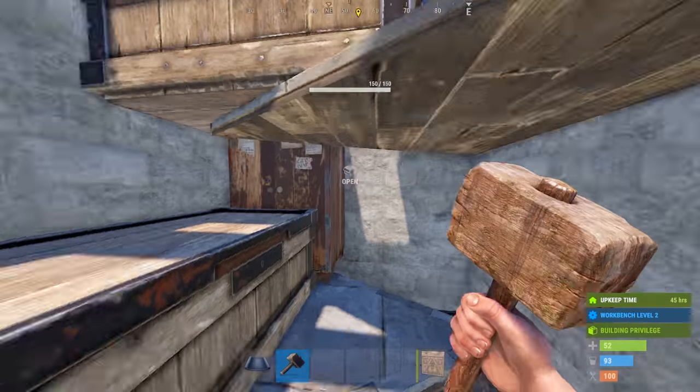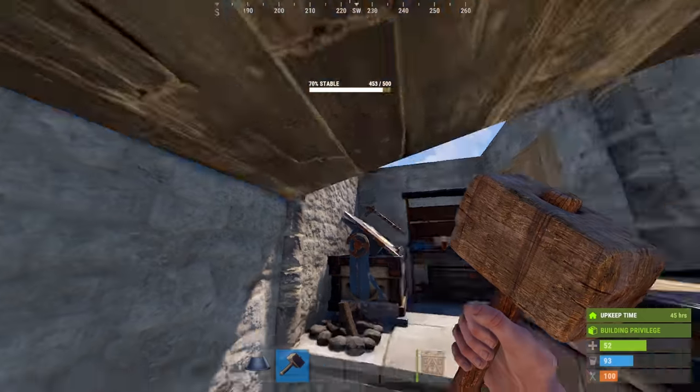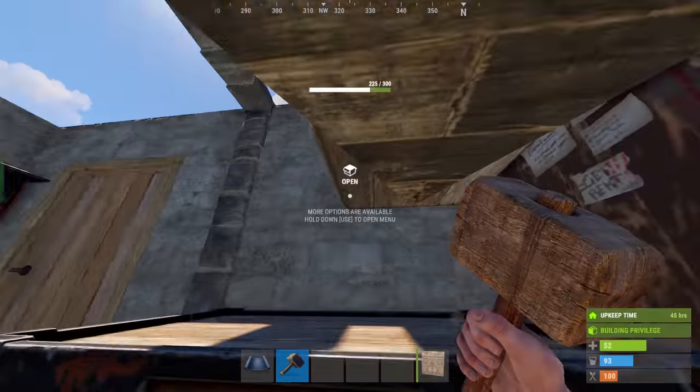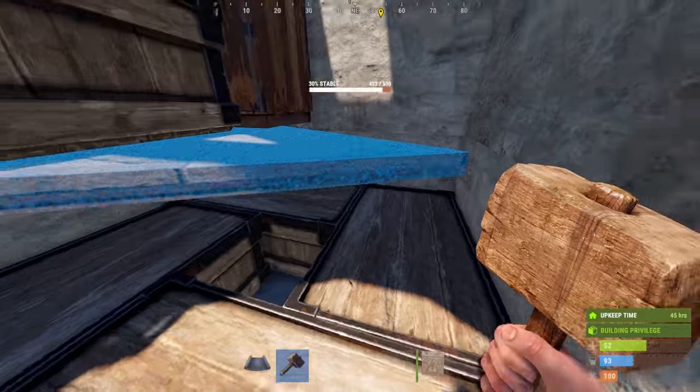With that all placed, we can now come down here and easily access these boxes up here, as well as this box and of course the boxes down below.